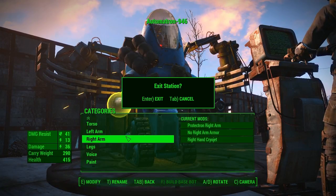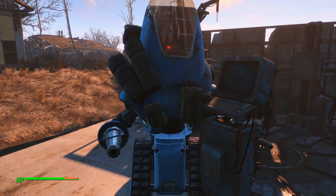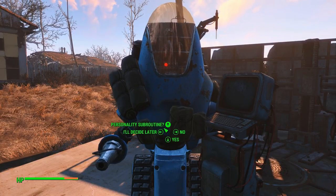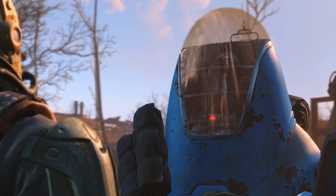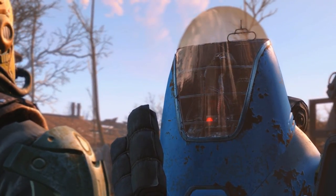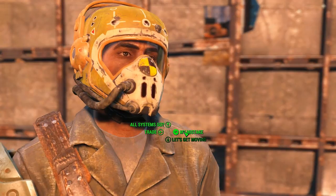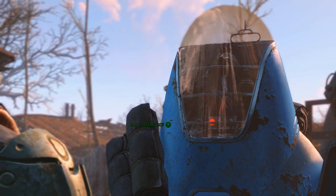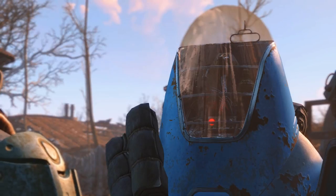Exit station. This unit is currently in factory default mode. Do you wish to enable this unit's personality subroutine? Sure, that would be great. Personality subroutine activated. A pleasure to see you again, sir. Are you ready to depart? All systems go. Don't worry — I may look unique, but all of my systems are operating properly. Shall we depart?